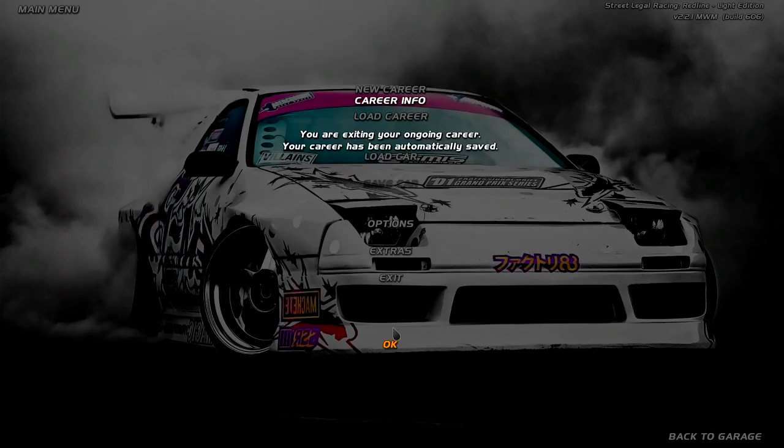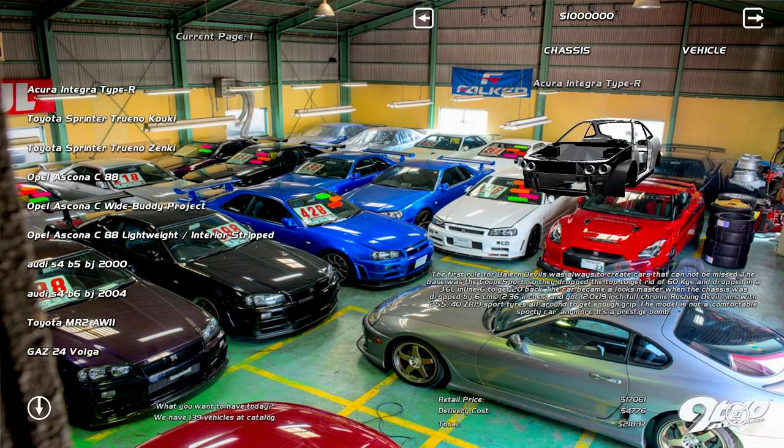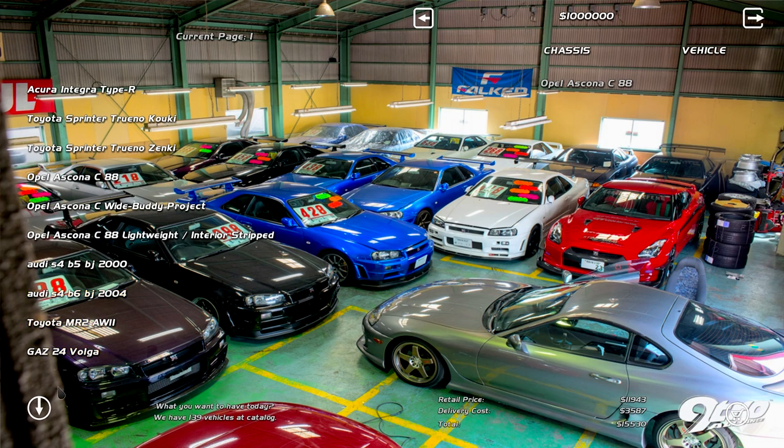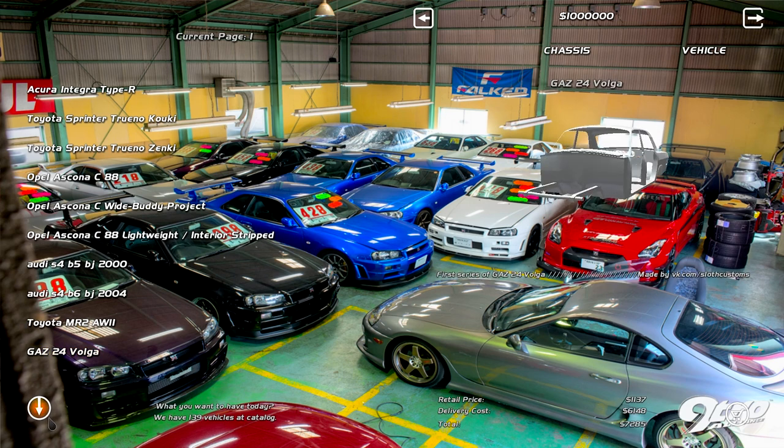Let's start looking at things. I like this — looks modern and cool. I really like the background, very fresh look. Look at these skylights! So let's start looking at the cars. We got Adrenos, we got an Acura Integra Type R — the Taggy. We got the Opel Ascona, it's gotta be in every game. We got the S4, MR2 AW11 — that's the first gen. And we have a Volga — that's literal pimp car from communist days.